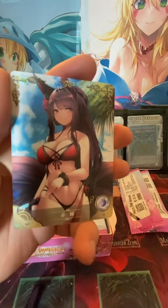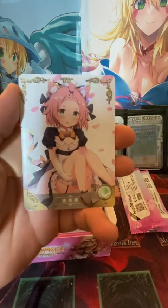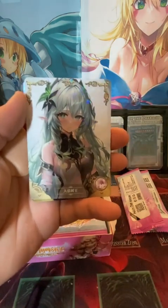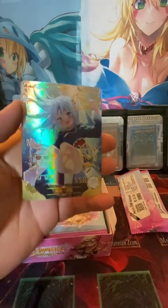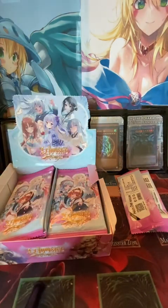Oh, bikini girl with animal ears — very nice. Little maid girl, little mouse maid, cat maid. Yep. Elf. And SSR! Nice. Looks like she's swimming — she's in the water or something. Swimming, I guess.